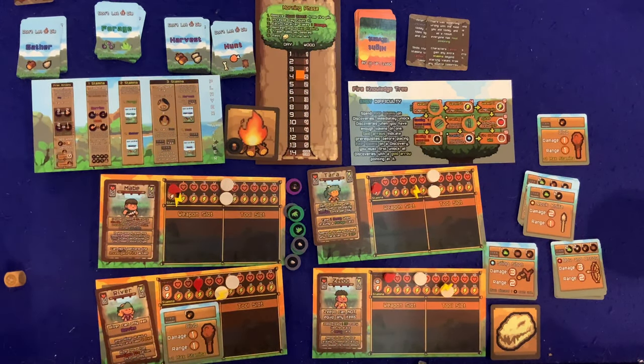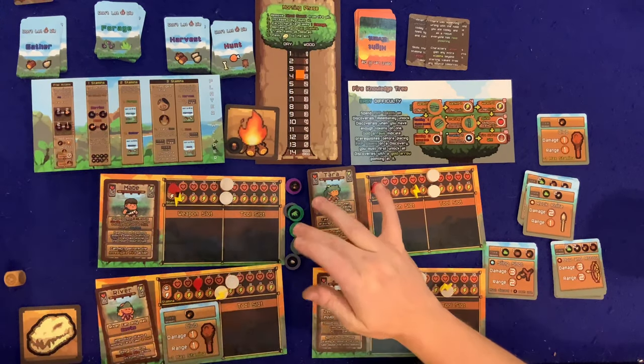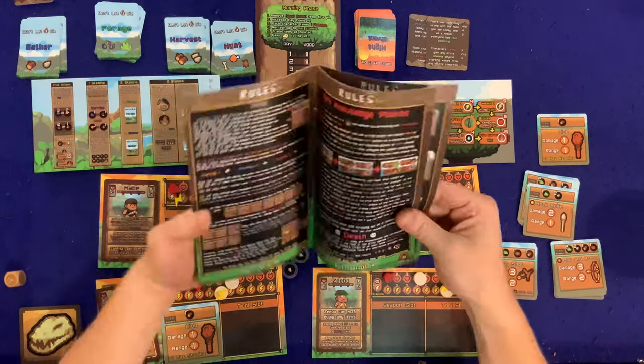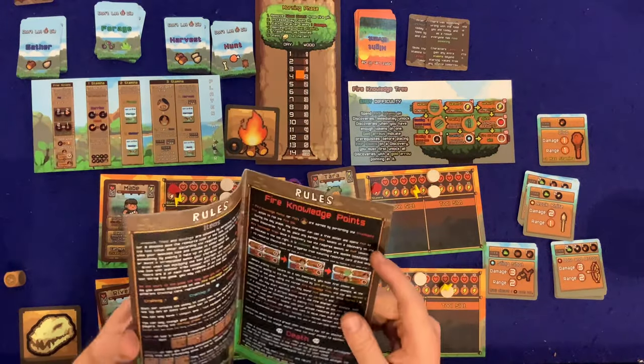River and Zeebo — wait, Zeebo's gone too. It's just River. She needs food and she can only eat berries. She has the club. She could craft a rock knife but it'd take all her energy. Zeebo could cook meat if we got meat, which could bring someone back — you need three cooked meat to revive. But we also need wood for the fire. The choices here are brutal.